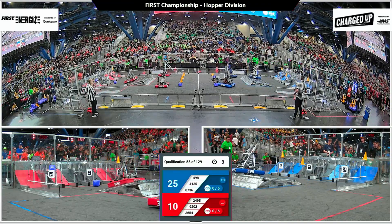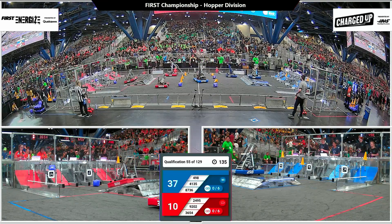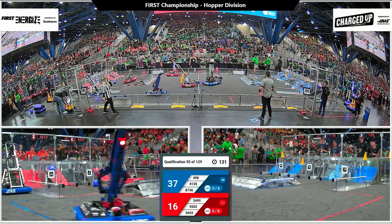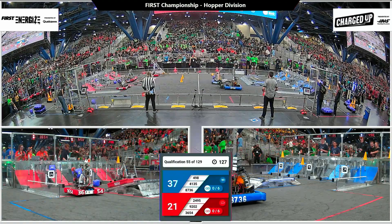498 looks like they're engaged for the Blue Alliance and 9202 might be docked. However, Blue Alliance 87-36 is incurring a penalty. As a reminder, you can't cross over the center line during auto or that's going to be a foul.